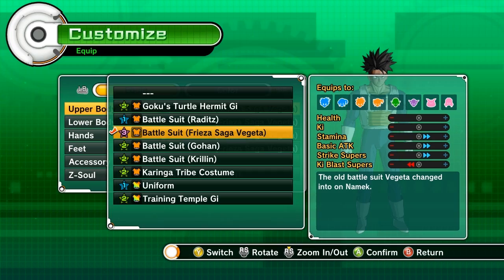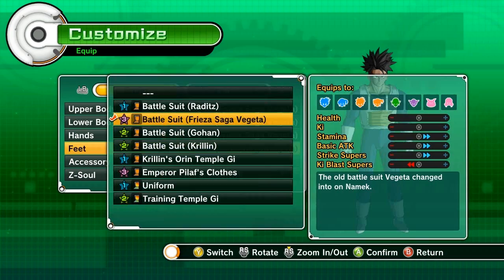So what it does is it boosts up his stamina, base attack, and strike attacks. I think that's for all of them. And it just brings your Ki Blast Superstamp down, which isn't bad. I personally like it so I thought I'd use it.